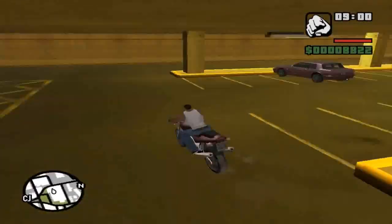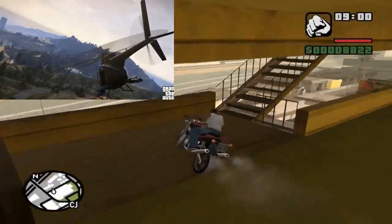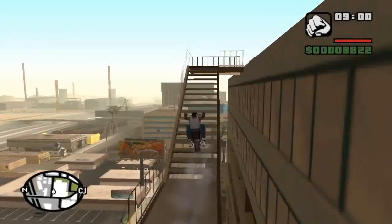Next screenshot we have the Buzzard. The Buzzard is actually a military aircraft from GTA: The Ballad of Gay Tony. It's nothing new, but these Buzzard helicopters were just really insane.